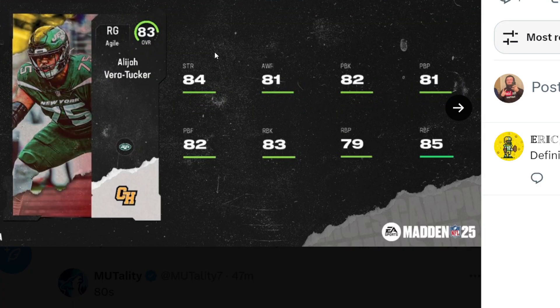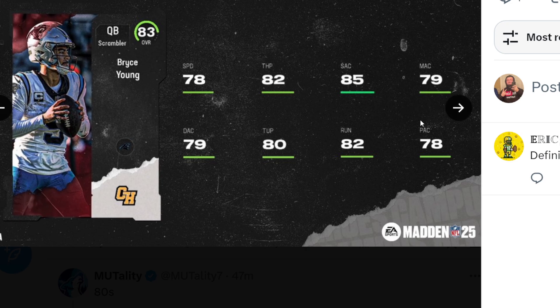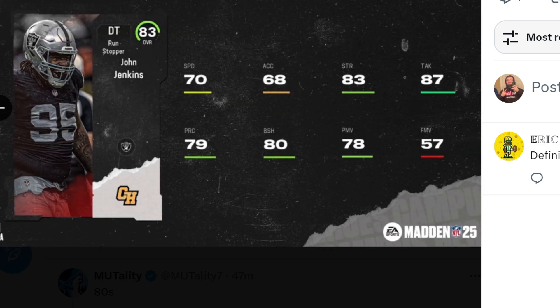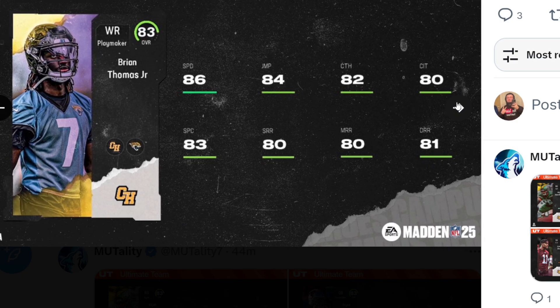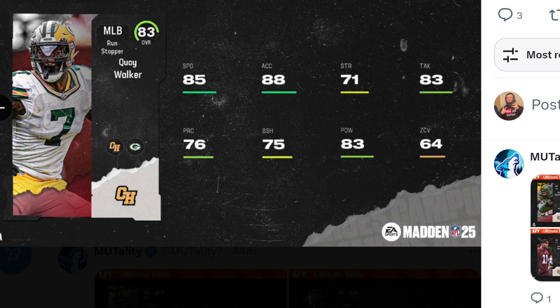We have our 83 overalls, which starts off with Elijah Vera Tucker, Bryce Young, Jeremy Chin, and John Jenkins. More 83 overalls as well: Kyron Williams, Brian Thomas Jr., Christian Barmore, and Quay Walker.